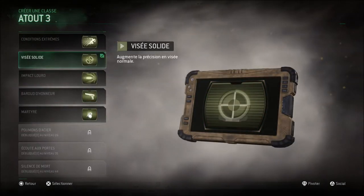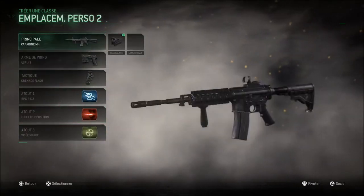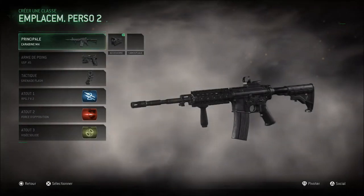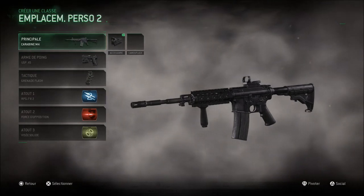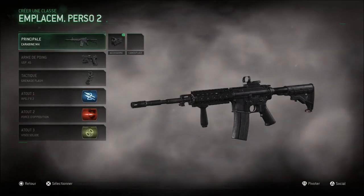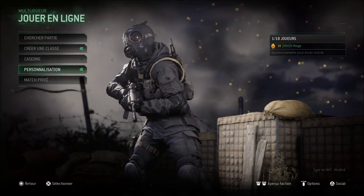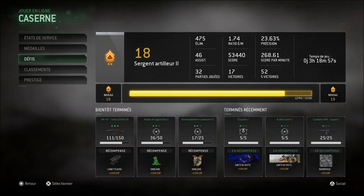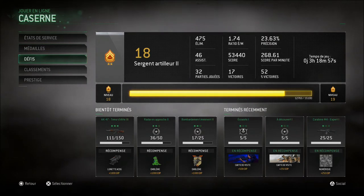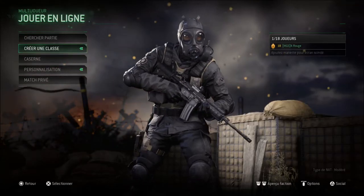Maintenant que je l'ai débloqué, je vais rester en visée solide avec la M4. Il me faut le level 19 pour la M60 — c'est l'arme que je jouais le plus dans CoD 4. La caserne montre le ratio que vous avez, les médailles que vous pouvez débloquer, les défis — tir dans la tête, assistance, patates chaudes, renvoyer la grenade, éclater l'hélicoptère. Voilà le mode prestige, les classements. Vous connaissez déjà tout ça.